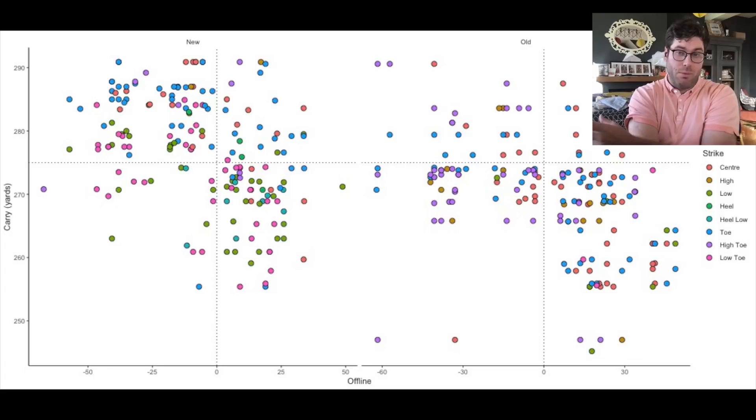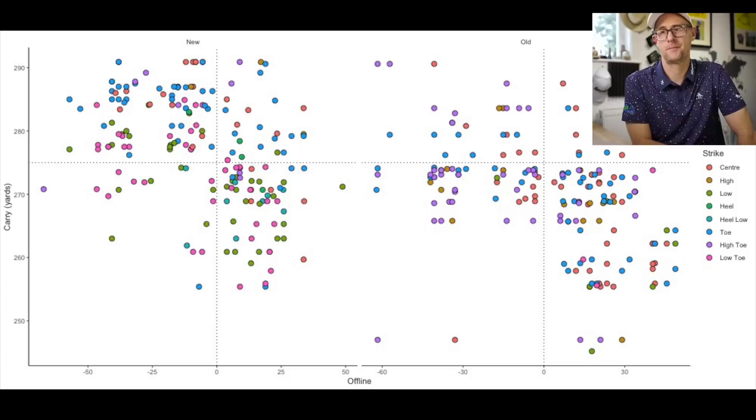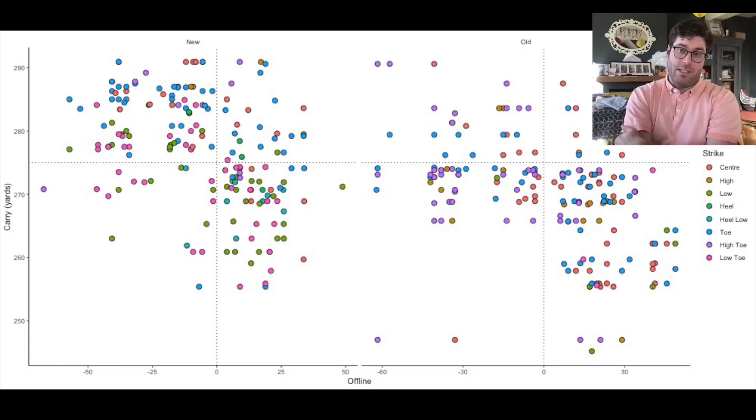The short-to-long carry variance is pretty consistent across both clubs, so while you get extra distance the variance between top and bottom carry isn't changing very much. One thing noticed with the old Callaway is there are quite a few very low carry numbers — some down around 250 yards — whereas you don't see that in the modern driver. The standard deviations were pretty similar overall, which is what you'd expect on a data set of this size.